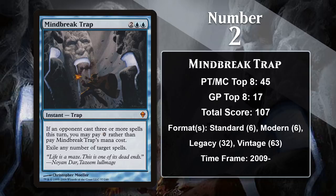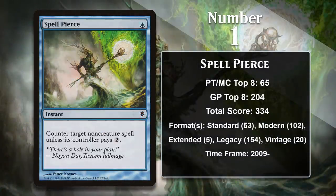And at number 1, it's Spell Pierce, which has a massive lead over everything else on this list. Spell Pierce is an extremely efficient counterspell. It may only counter non-creature spells, and it may even offer your opponent the option of just paying extra mana for that spell, but the efficiency here is well worth it. It's a staple in every Magic format it's ever been legal in, and that's enough for it to remain at the number one spot on this list, probably forever.